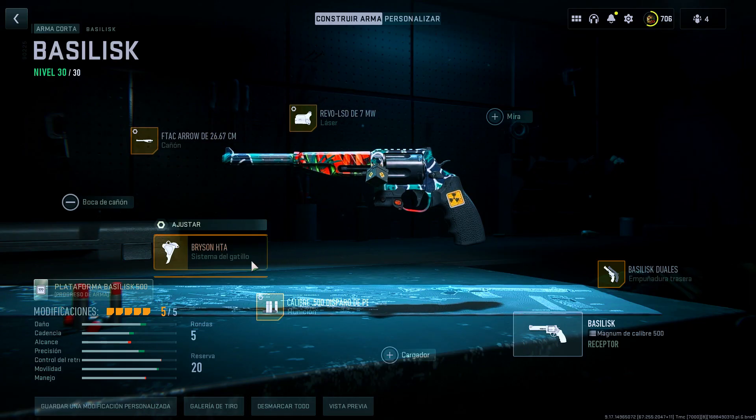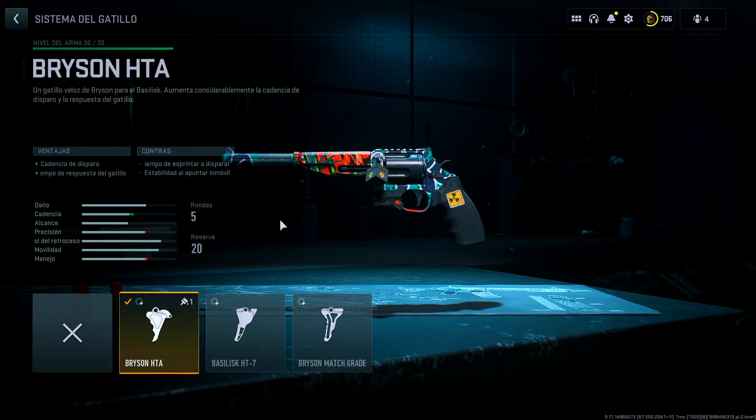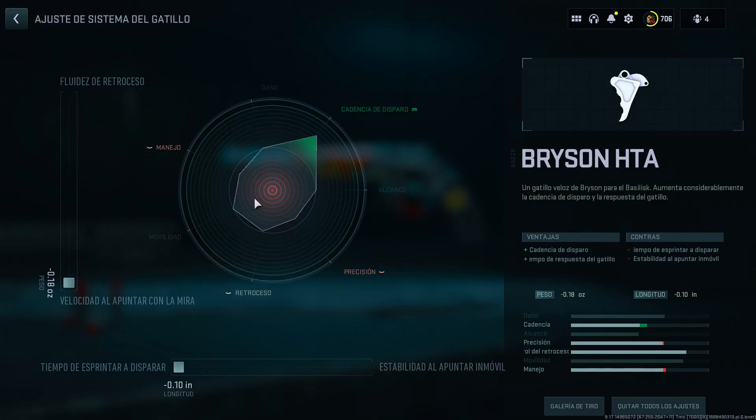Next, for the trigger system we're going to equip the first option. This will help us a lot with fire rate and trigger response time. These advantages will help us greatly since we're using a revolver and this will come in very handy. In its tuning, we'll set the weight to -0.18 and the length to -0.10.